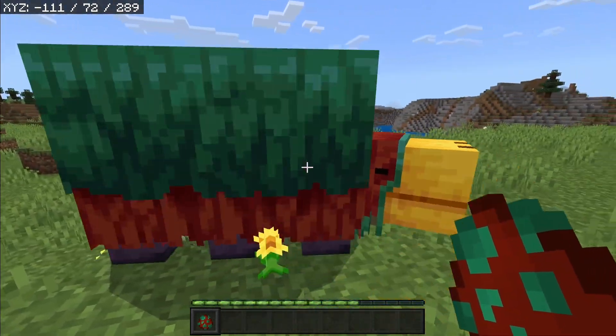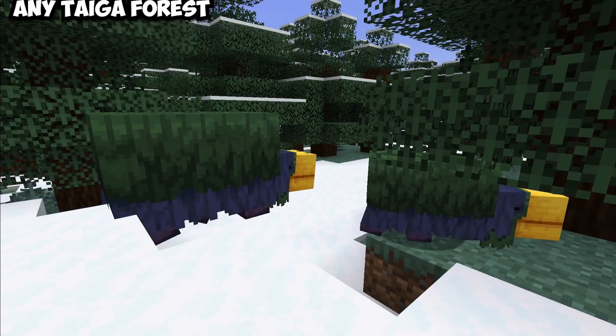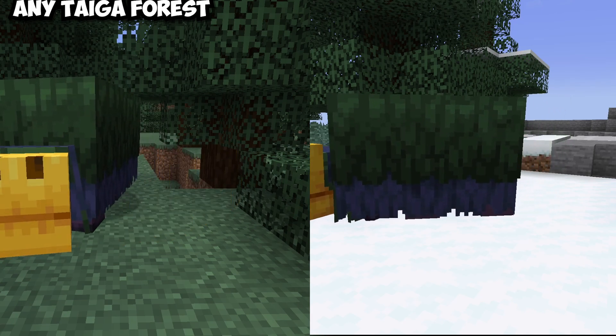Now this is what the Sniffer normally looks like. It's red and green, and this is kind of boring. If I were to travel to a taiga biome, then it's now blue and green. And by the way, you can either be in a snowy taiga or a snowless taiga.